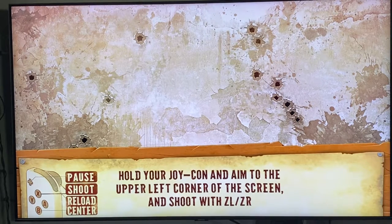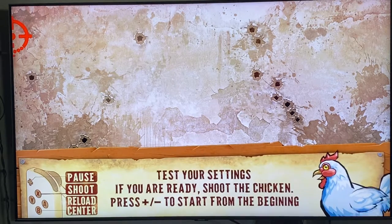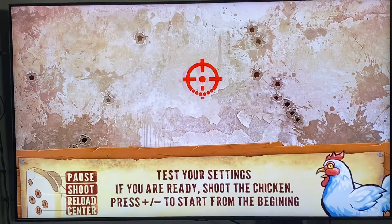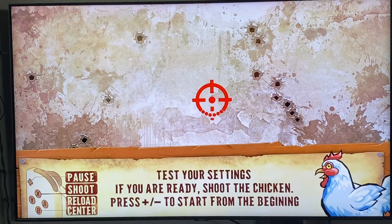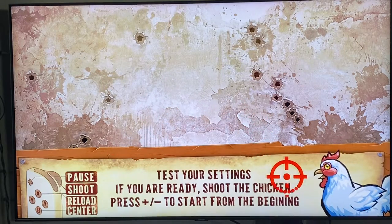You want to make sure when you are pointing at the center and you shoot, you only do it one time — you're not going to see your cursor right away. After you shoot at the center one time, then aim to the upper left corner of the screen and shoot. This should make your calibration a lot better — you're not going to be jumping from one side of the screen to the other, it's going to be a little more steady.